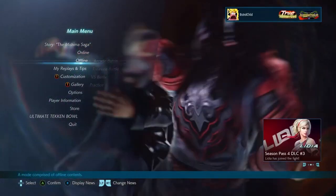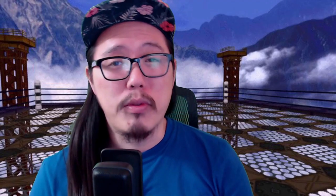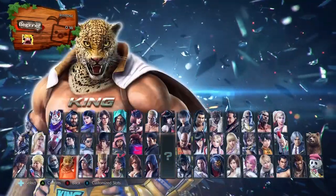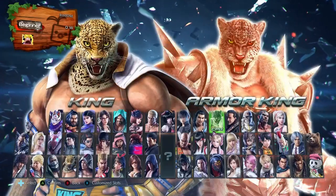Rule number one: hit practice mode. Rule number two: always hit practice mode. Then pick the character you're trying to do the multi-throws with. For demonstration purposes, we'll be using King in this video, and maybe a couple of his friends, to show you how it's done.